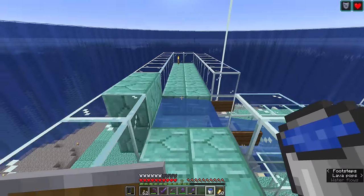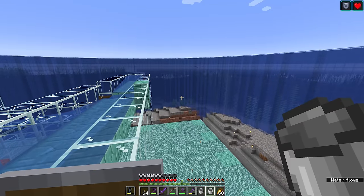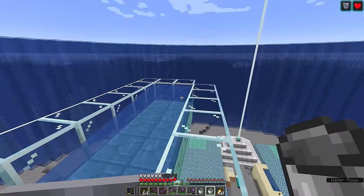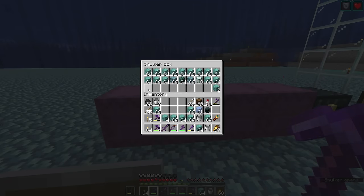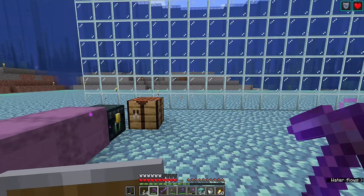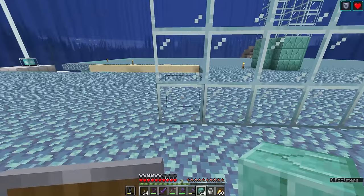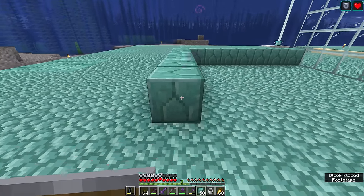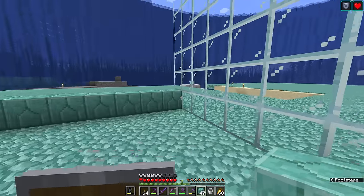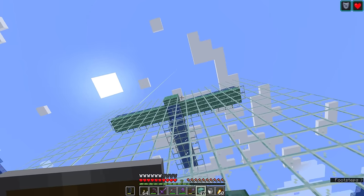The front wall comes all the way up from the prismarine floor of the monument to one block above the line of prismarine bricks, where we put in the water streams. Once the guardians bubble up in the tank, they'll be directed over into the water streams, which combine into a single stream carrying them down toward the killing area. From this point we use prismarine bricks to build out the rest of the tank. The interior spawning space is seven blocks wide with the eighth block taken up by the front of the tank — that's the length of a water stream again, and how the guardians get directed once they reach the top.